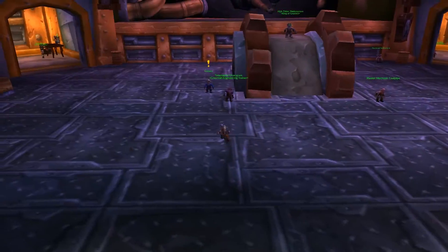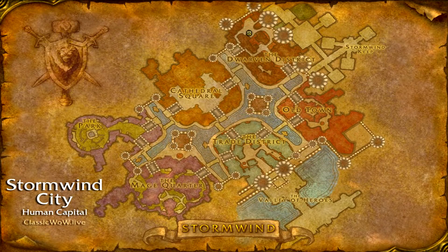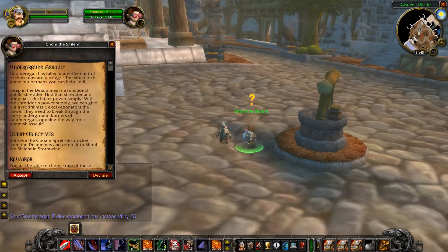Underground Assault first requires you to speak to Norn in Ironforge next to the Deeprun Tram, and then you need to travel to the Dwarven District in Stormwind where Shoney the Silent will give you the quest.